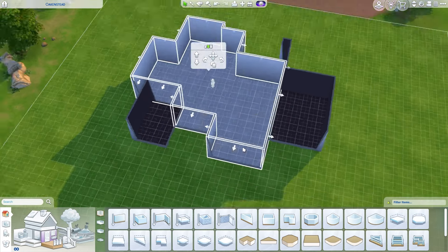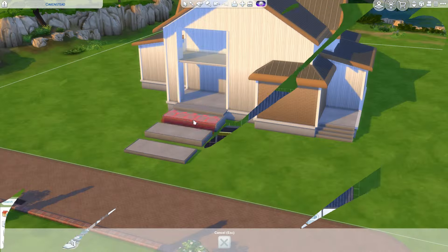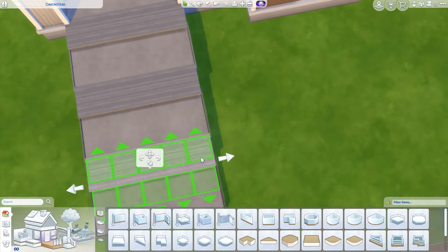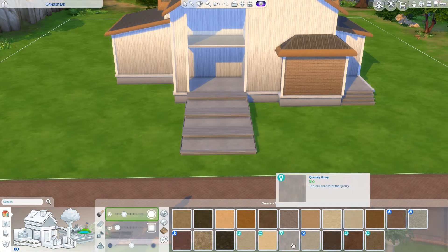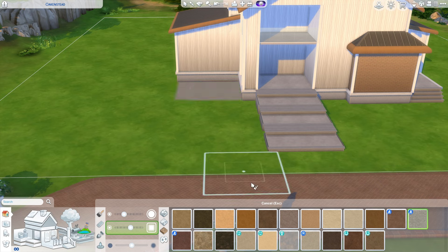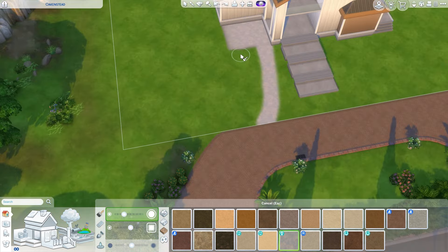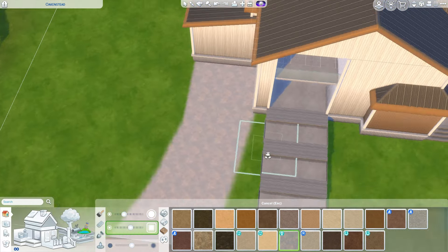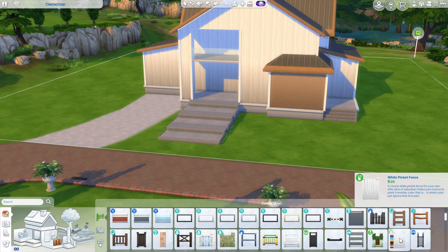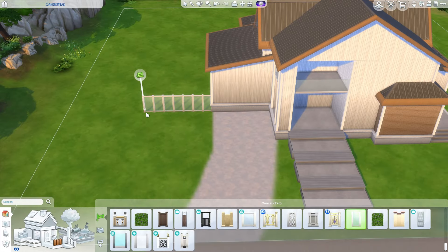I did have some glitches with the floor and the walls not appearing as a room, but we got there eventually. We do run into a couple of struggles here and there, but I think it's important to just keep going and do your best to fix all of the problems. It's okay if things go wrong because sometimes you do have technical glitches and it just is part of the game.